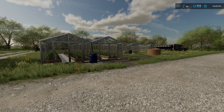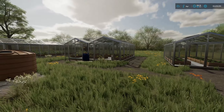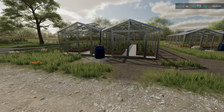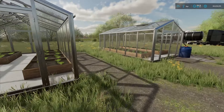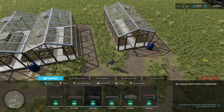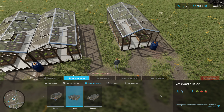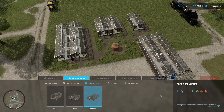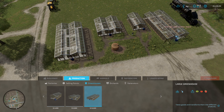First of all, we're going to take a look at the greenhouses here. I do have three different ones set up: the small, the medium, and over here the large. I do have tomatoes in the large currently growing. You can get to greenhouses through the construction menu — go to Production, then Greenhouses. You see the three options: $3,000 for the small, $5,000 for the medium, and $10,000 for the large. You can place, spin, and rotate them however you want, just like any other placeable.